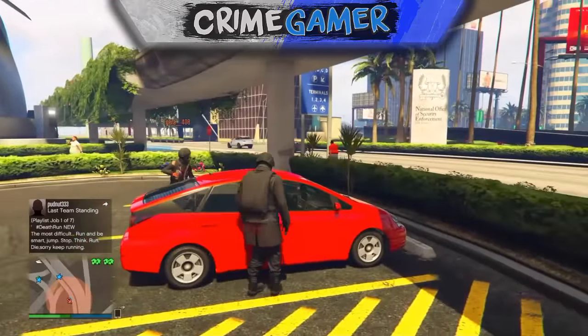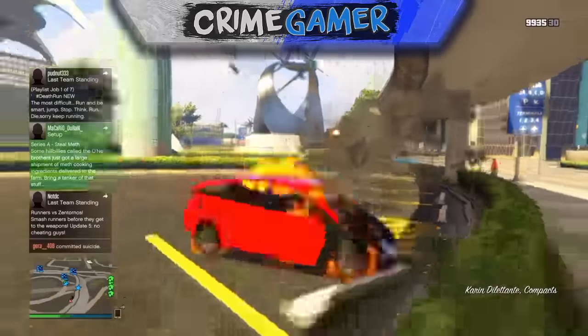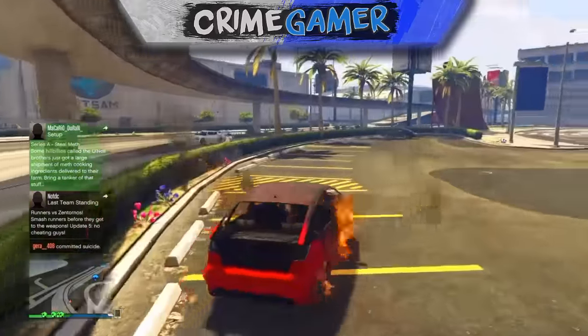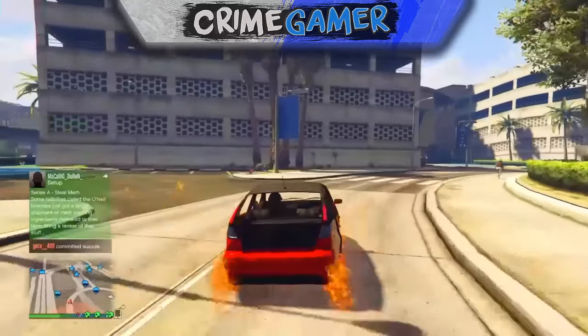Head to the airport or any location that has a parked car where you can smash the glass. Once you smash the glass, walk through the passenger side door. As soon as you get in the vehicle, tell your friend to blow the car up. You should notice that you'll be stuck in the car and won't get launched out, and you'll be able to drive the vehicle.